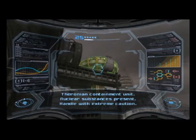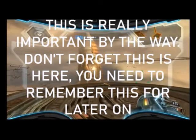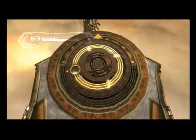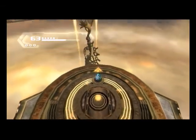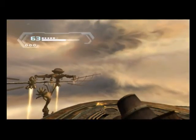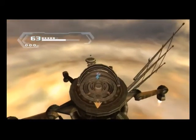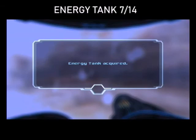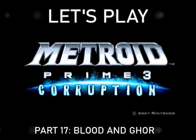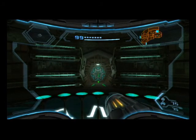Here we have ourselves a missile expansion. There's also a Theronian containment unit — nuclear substance is present, handle with extreme caution. Let's go into the cannon on the other side. And on the other side, we have ourselves an energy tank. Very nice.